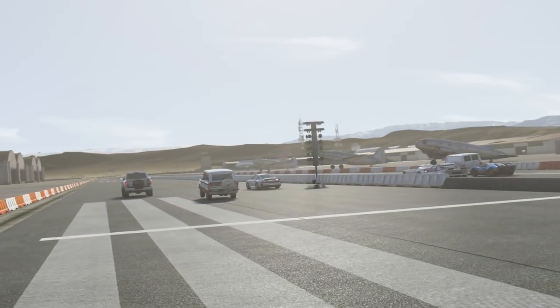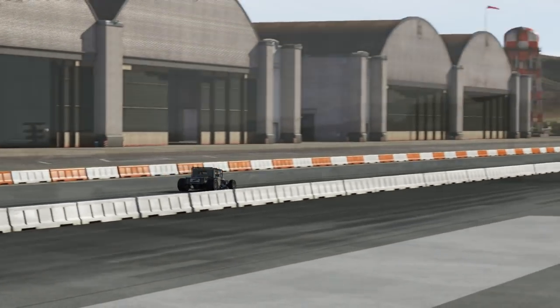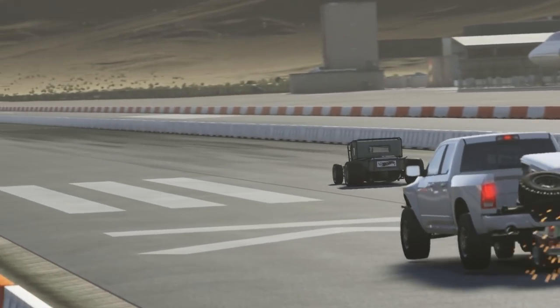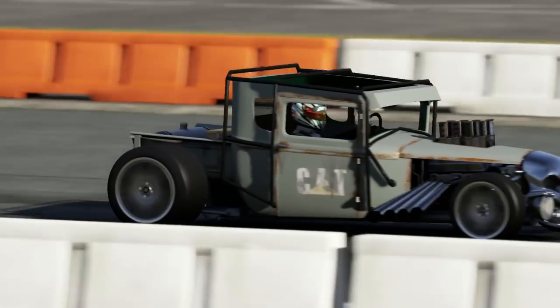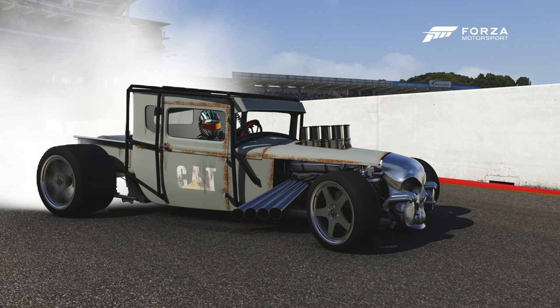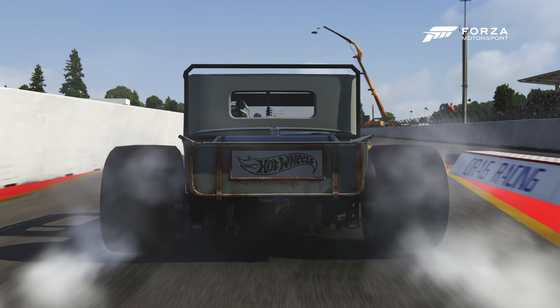Alright guys, that is going to be it for today. I hope you all enjoyed. This is the fastest A-class drag car — I'm almost positive. It's crazy. It just weighs so little, it's got a good amount of power, and it grips up really well. As always, I do hope you enjoyed. Make sure to like and subscribe — it really helps me out. Check out my Instagram, Twitter, and Snapchat in the description below. We hit 1,000 followers on Instagram, which is really cool. Comment which car you want from the car pack next, and I'll see you guys next time. Peace out.